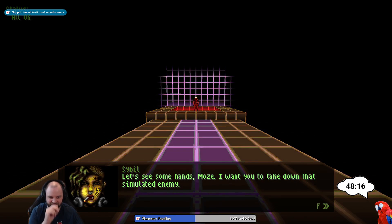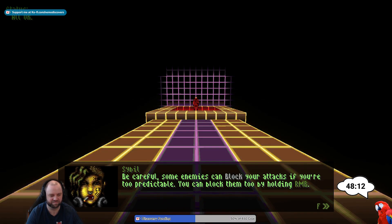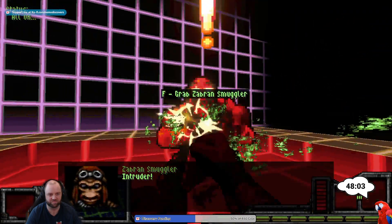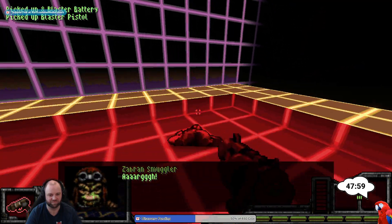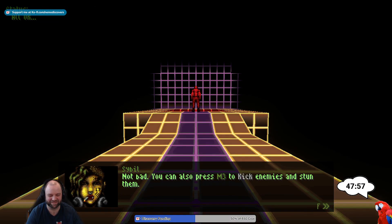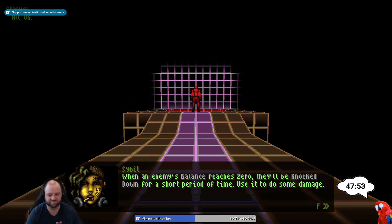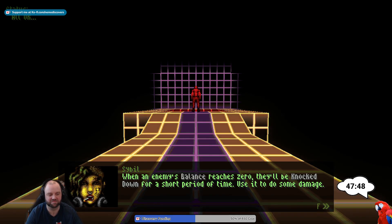'Let's see some hands. I want you to take down that simula — be careful, some enemies can block your attacks if you're too predictable. You can block them too by holding alt fire.' You can also press kick to kick enemies and stun them. When an enemy's balance reaches zero they'll be knocked down for a short period — use it to do some damage.